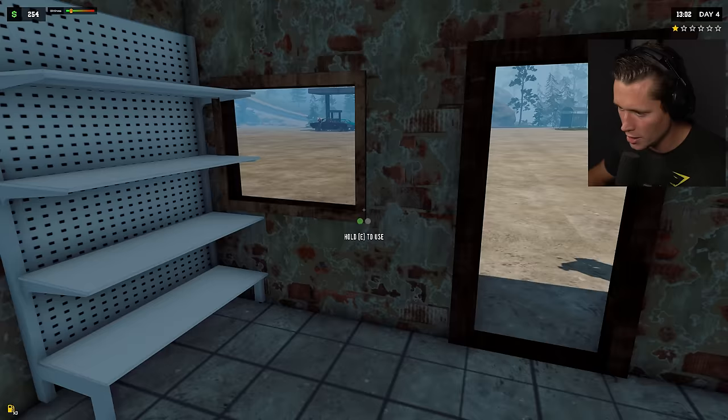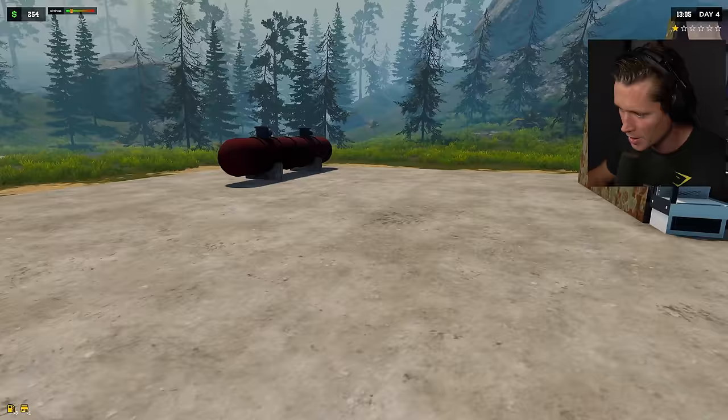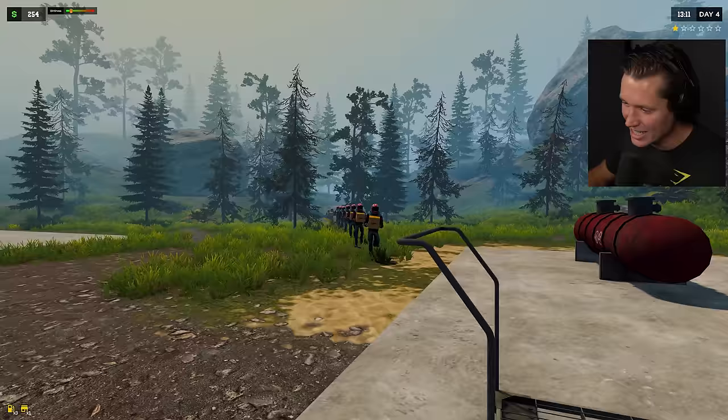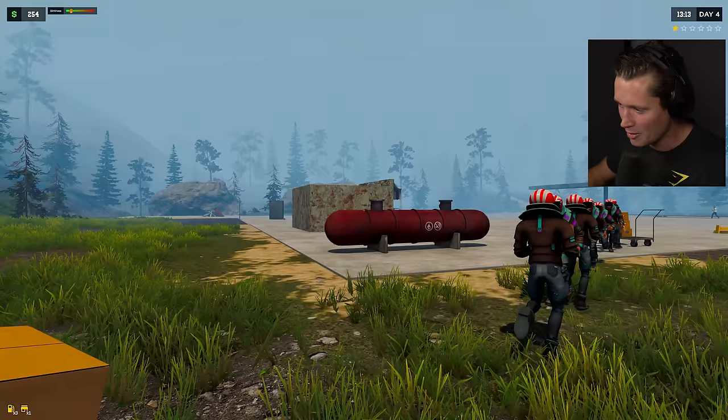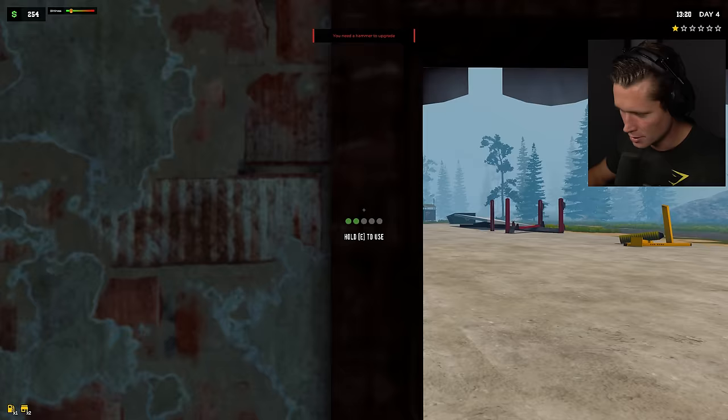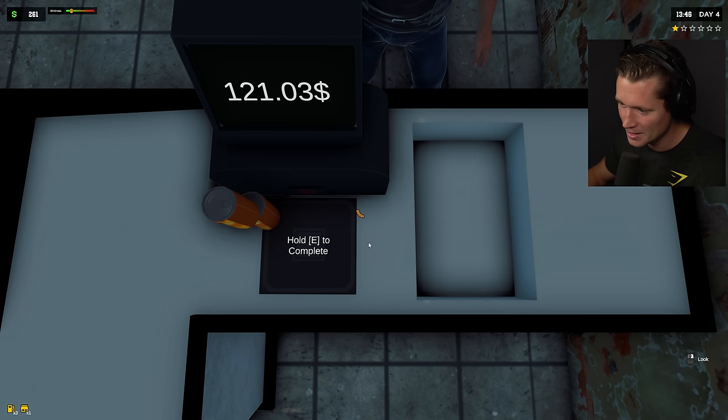We need another shelf — we're gonna need all kinds of stuff. A customer was gonna spend more but there's nothing on the shelves — sorry about that. We've got a whole army of Amazon delivery people coming. Bang bang bang — we're getting it done! We're gonna have the best gas station known to man. We've got cold coffee for the fridge, cigs, and cola to stock up.